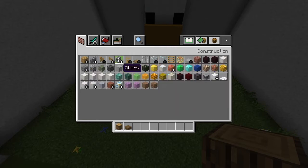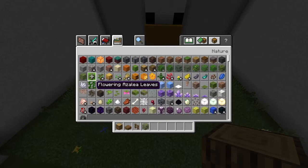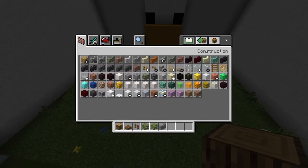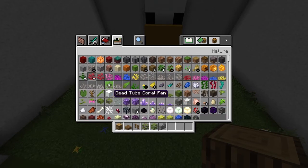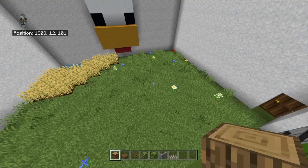Also get out flowering azalea and azalea leaves, stone brick walls, and dead coral fans — I'll go with dead horn coral, or actually maybe fire coral. I'll check what they look like and decide. I think that might be all we need to finish the interior.